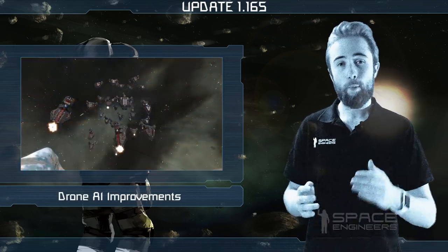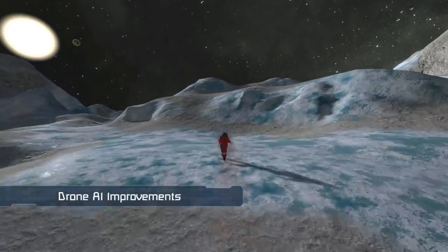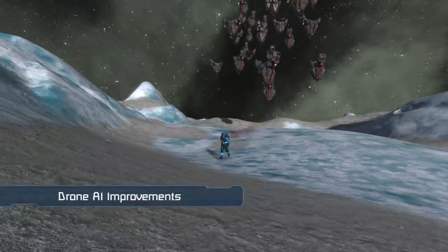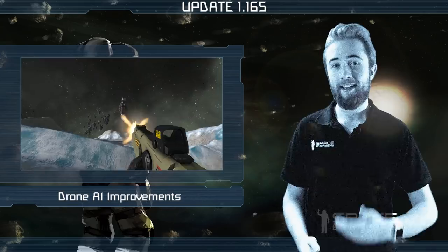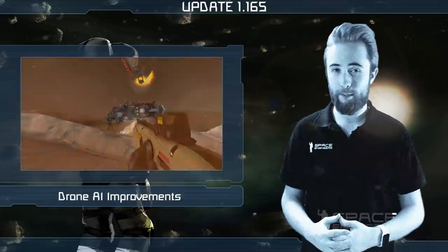Thanks to the tutorial campaign, we spent some time improving drone AI. They can now strafe, attempt to ram when out of ammo, use static weaponry, have more specific targeting and be assigned waypoints. Currently, these features can only be utilised in your own drones via the visual scripting tool.